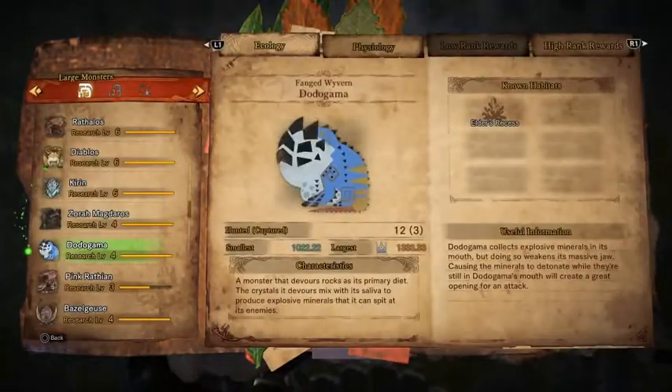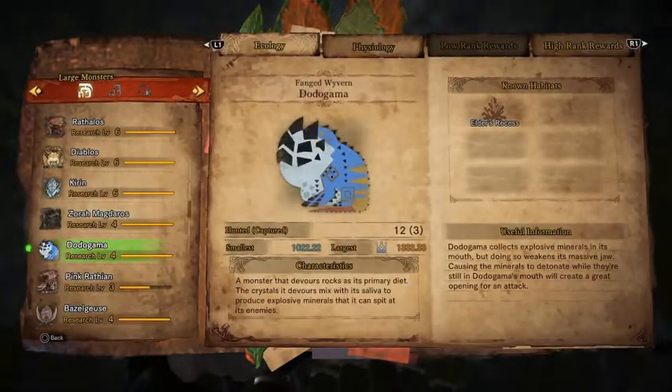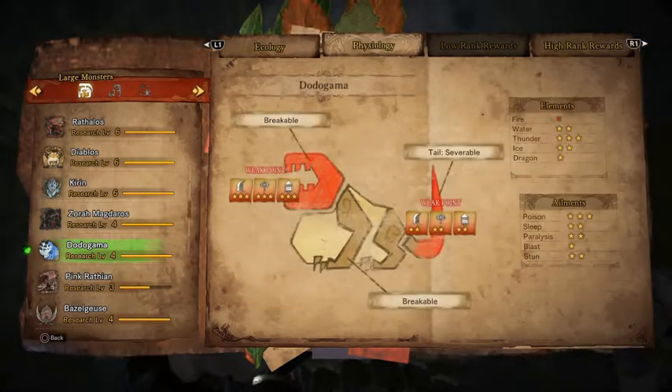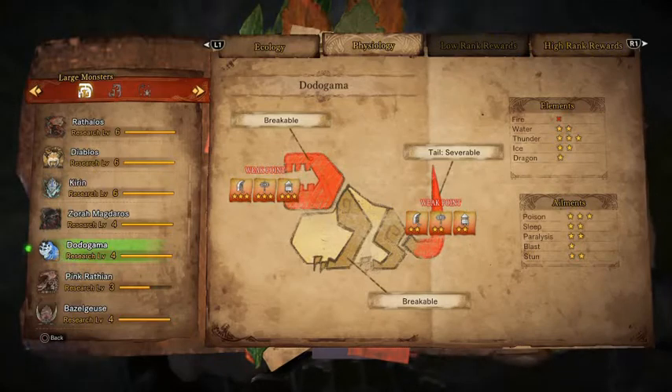On to our final fanged wyvern, the Dodogama. This guy rocks out in the Elder's Recess. It's weak to thunder, takes normal damage from ice and water, is resistant to dragon, and immune to the fire element. Poison works really well, sleep, paralysis, and stun work normally, and blast is less effective than usual. Its head and tail are its weak points, the head and front legs can be broken, and the tail is severable for an extra carve. It's only available in high rank. Here are the drops.